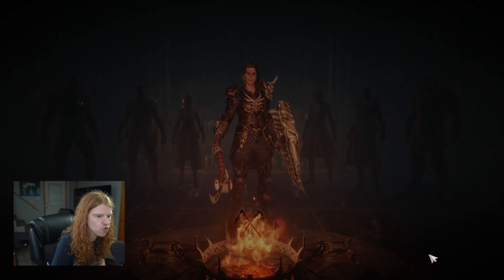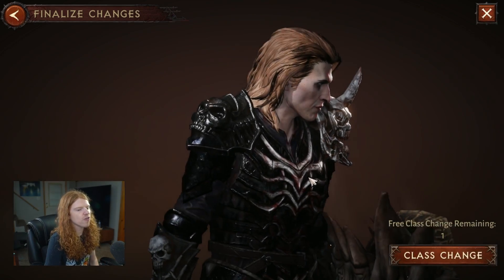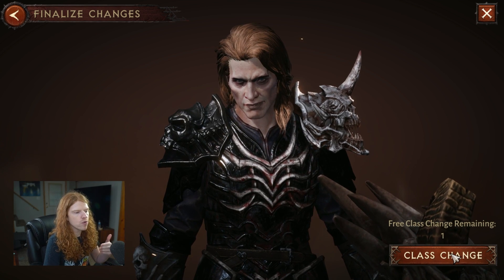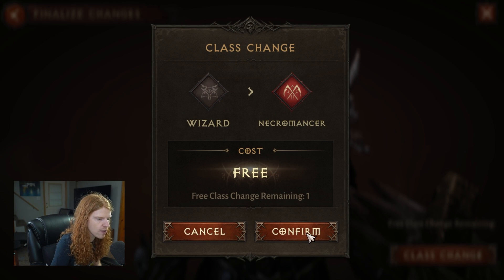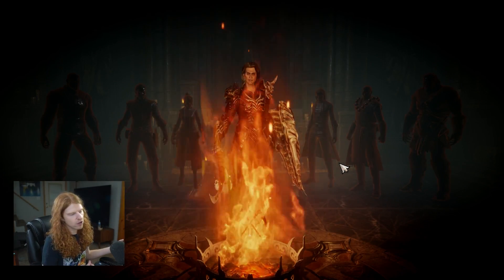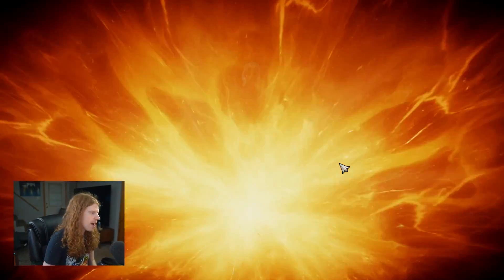So we go back to Necromancer, which is where I want to go at the moment. I'm ready to do my free class change — going from a Wizard to a Necromancer. Free class change remaining: one. I will take it for the week. I can always go back to Wizard if I want, revert right back, no problem.